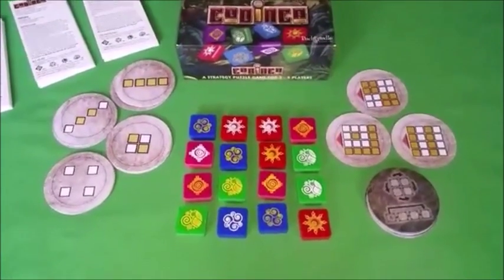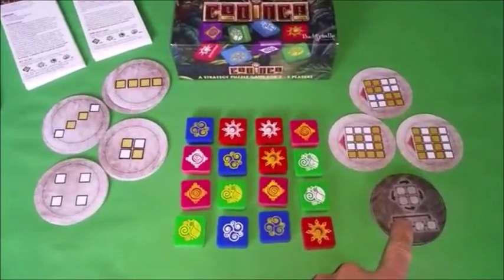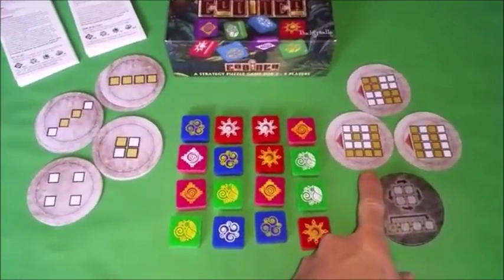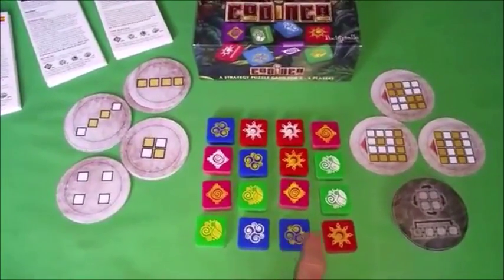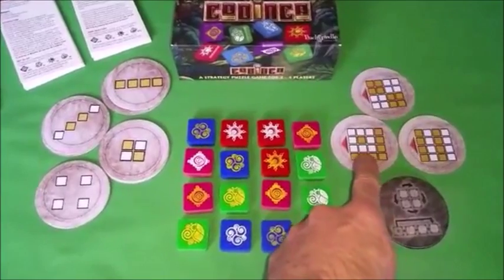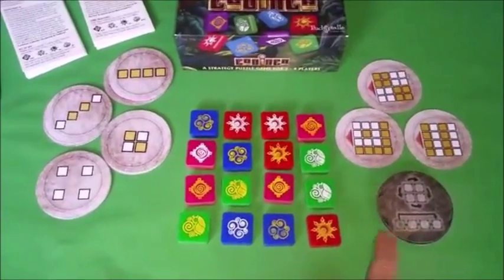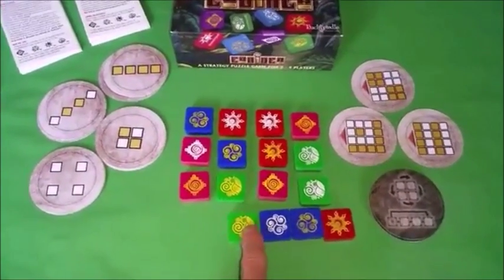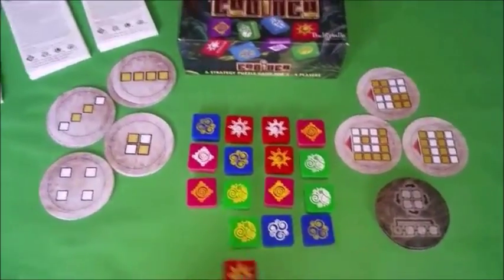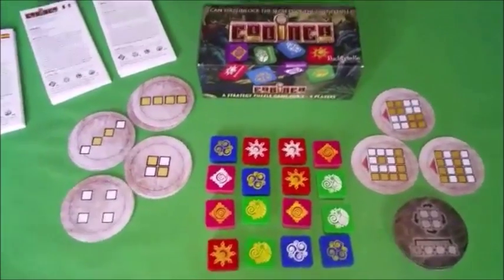In addition to the moves the players can make, they are also allocated three spirit cards at the start of the game. Spirit cards have patterns on them which can be played towards the board to change the tiles from gold to stone to match the pattern on the disc. Or they can use the disc to do a line push or block rotate. A line push would be pushing these along here, and this one would then subsequently come round to here. This can be used to disguise your moves.